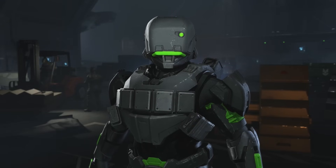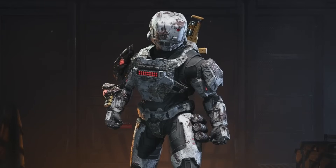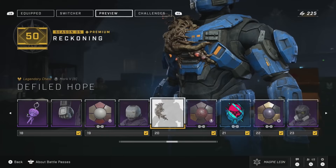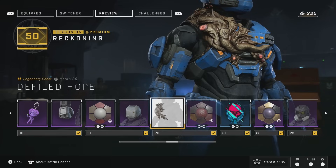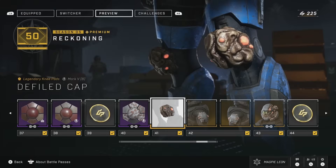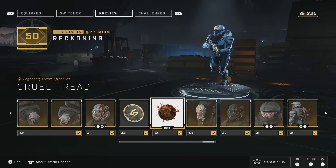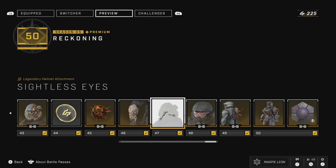Although Gungnir looks quite different from its original counterpart, this has likely been done to help it stand out a bit more from Stormfall, and I kind of prefer Infinite's Gungnir. But we also saw some really cool new stuff, and this is one of the main selling points of this season — the Flood Armor. The first piece is unlocked at Tier 20, being the Defiled Hope chest piece. You don't unlock any more Flood Armor until Tier 41, with the Defiled Cap knee pads, alongside some shoulder pads, the Defiler helmet, which looks awesome. All of the Flood Armor is modified versions of things already present on the Mark VB. You also get a wrist attachment, a helmet attachment, an armor effect, and a mythic effect set, alongside some pretty cool coatings.